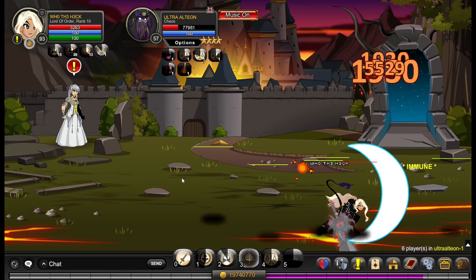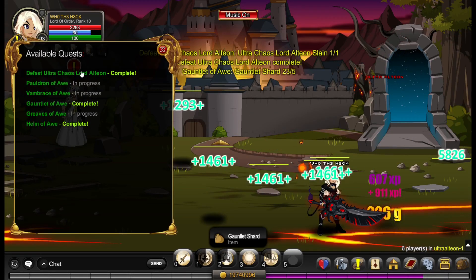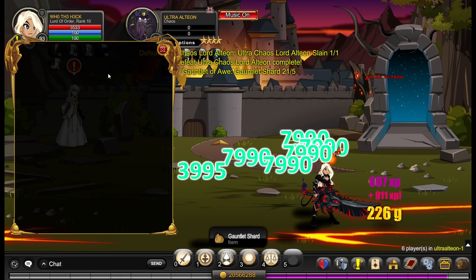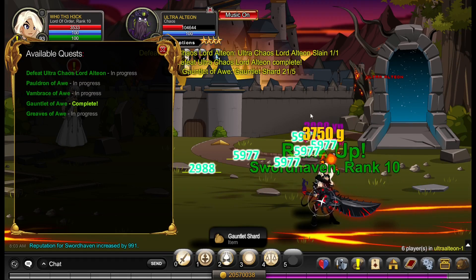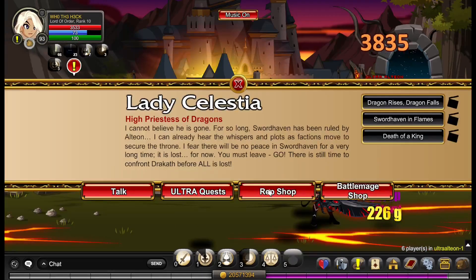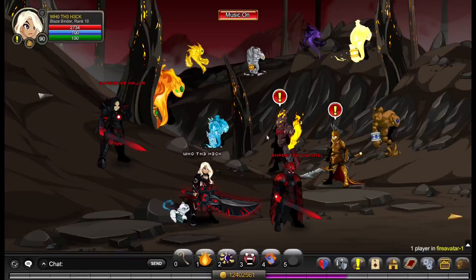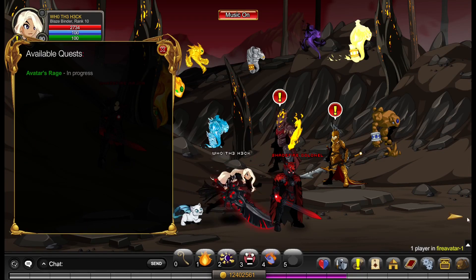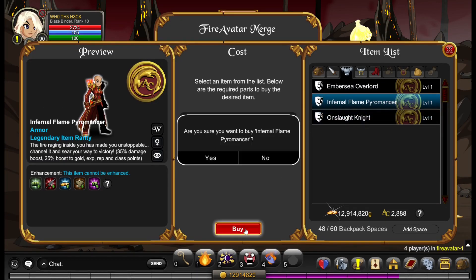While I was farming for Vein Glory and the Force Enchantment, I decided to do the Inferno Pyramontal Armor because it gives a 35% damage boost and has no level requirements, so it's quite good. I got the defeat Chaos Lord Ultra Ateon for the Sword Haven reputation, and managed to reach Rank 10 while farming for the Gauntlet for Vein Glory, then bought the class.